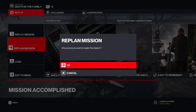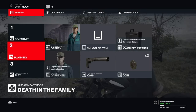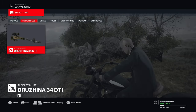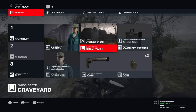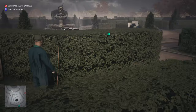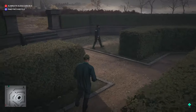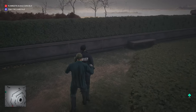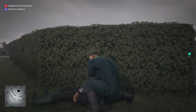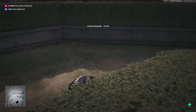For the sniper one we're gonna replan the mission and smuggle the sniper in. I'm gonna spawn back in the garden. The first thing we're gonna do is take out this guy to grab his uniform, and now we're gonna head over to the church.